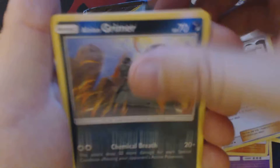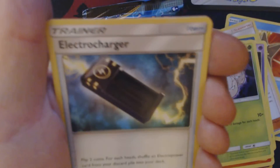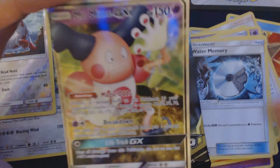We've got here: Alolan Grimer, Ghost Smog, Litten, Grimer, Exeggcute, Darkness Energy, Electrocharger, Charmeleon, Water Memory, Reverse Hollow Zangoose, and Mr. Mime GX.